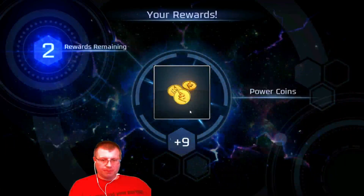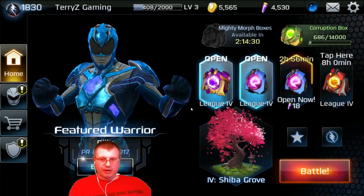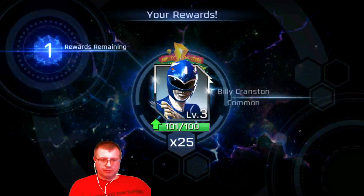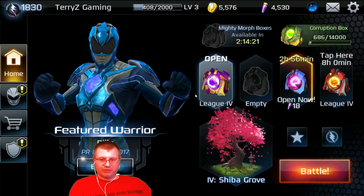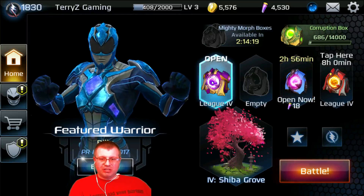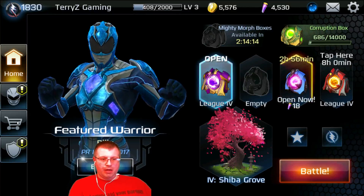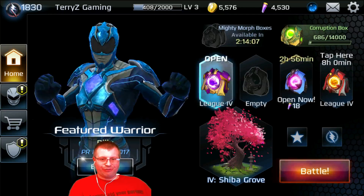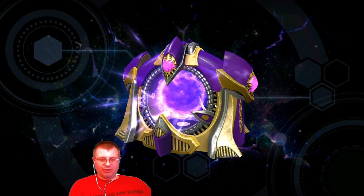Opening up power crystals and 25 Billy cards. Now we have a League 4 morph box, we're gonna open this up real quick - 25 more Billy cards. We have four more Kendall cards, very nice. I was real excited about opening this up guys, this is a super morph box League 4. If you purchased this morph box it cost you 320 crystals, but I actually got that for free from just doing battles in League 4. Let's open it up.